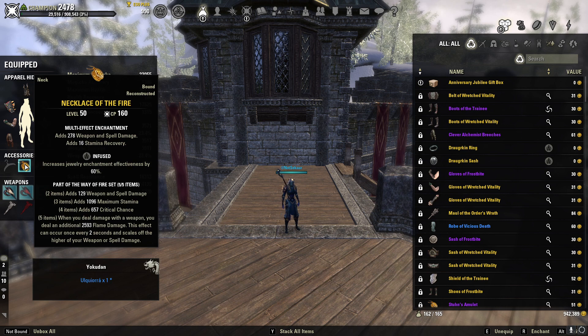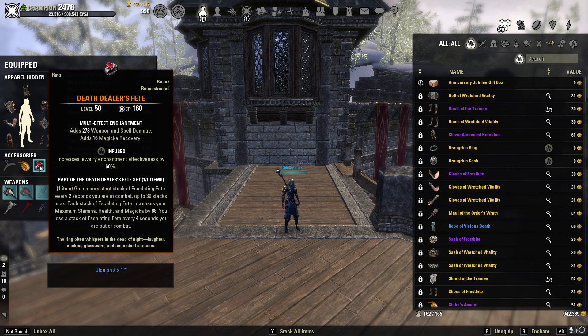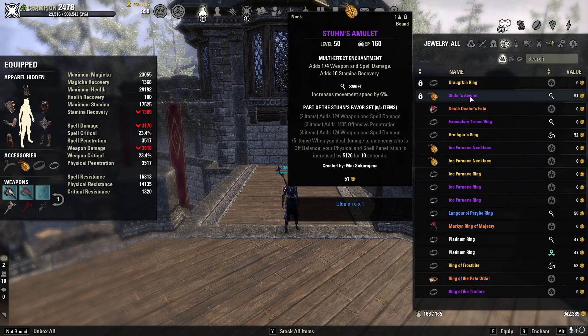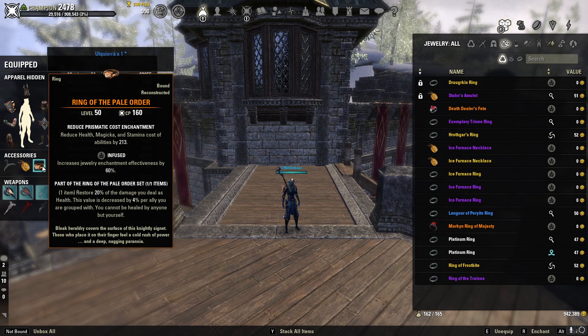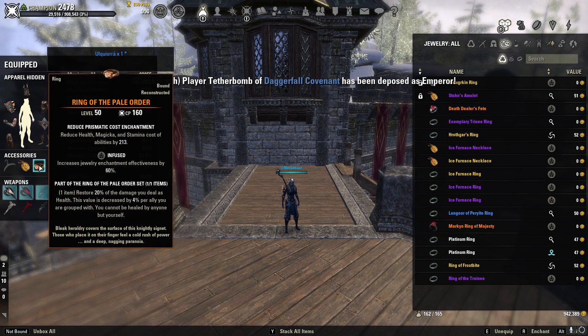For jewelry, we're going to use a Necklace of the Fire in the Infused trait with a weapon and spell damage glyph. I like Infused over Bloodthirsty because Infused also buffs your healing. Our other ring is going to be Ring of the Fire in the Infused trait with a weapon and spell damage glyph. For solo play I like to run Pale Order instead of Death Dealers — the amount of dots you have really helps you heal so much. In group use Death Dealers. Both are in the Infused trait, and my Pale Order ring has a Reduced Magic and Stamina cost glyph to help sustain, since we're Khajiit and don't have the Reduced Cost passive.